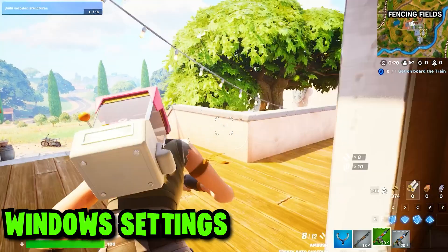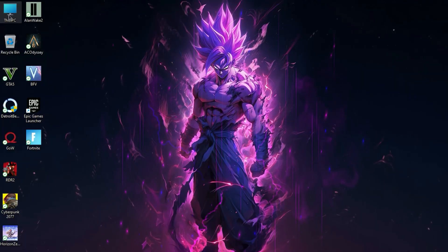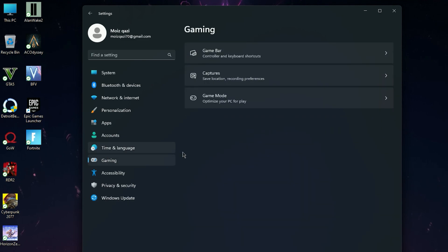Now I'll show some Windows settings which have massively helped to improve your PC or laptop performance. Go to your Windows properties, and once you open Windows properties, click on Gaming and then go for Game Mode.